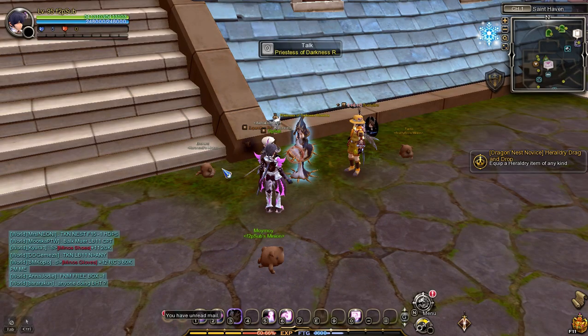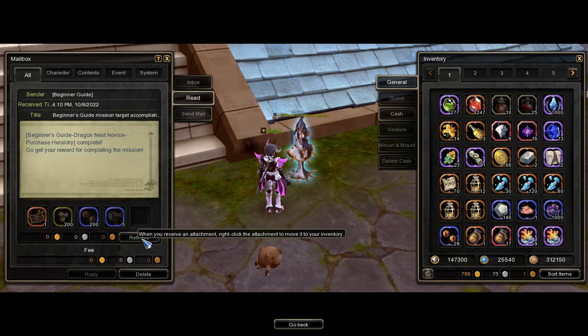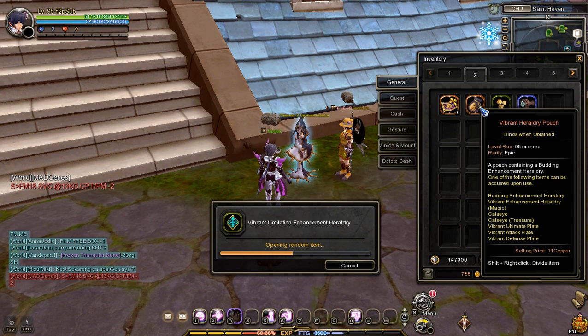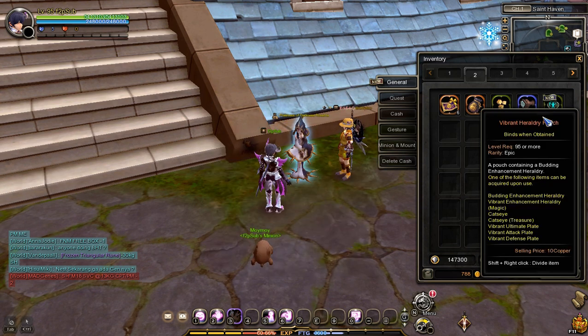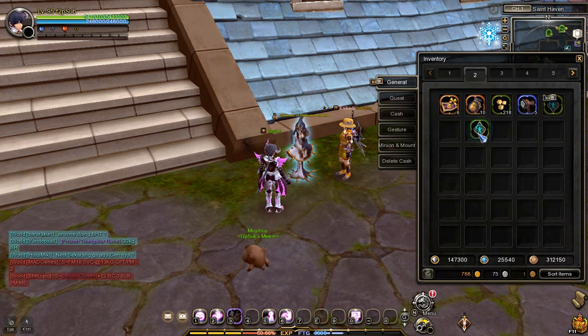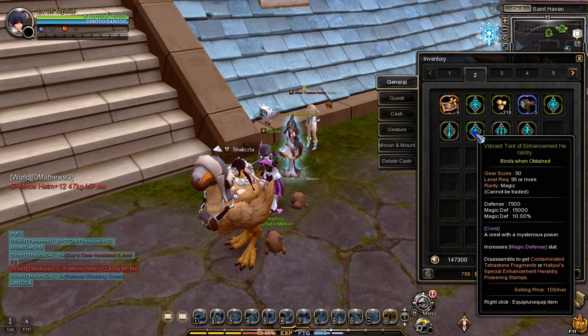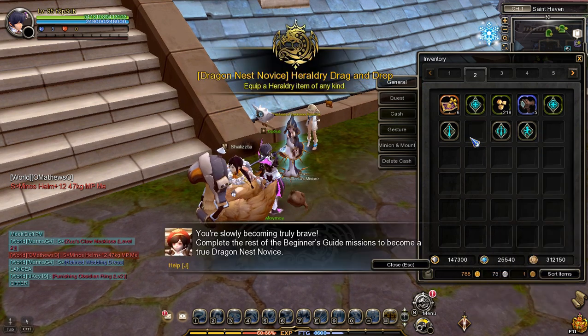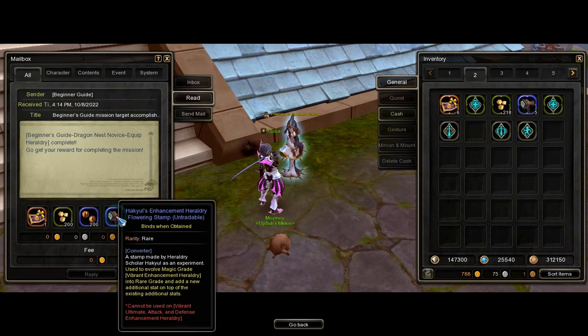Now, open your mailbox and get the rewards in the mail. Before moving on to the next task, open all of your Vibrant Heraldry Pouches to get a Magic Grade Vibrant Heraldry. The next task is to equip a Heraldry — just right-click a Heraldry to equip it. Once you're done, get the Hocule Enhancement Heraldry Flowering Stamp reward in the mail.